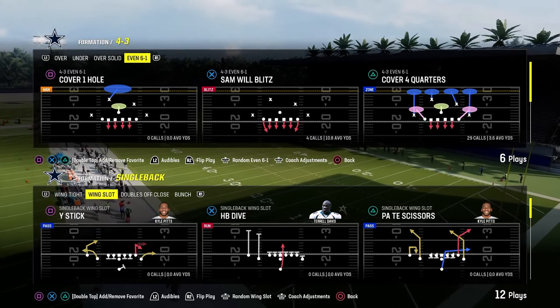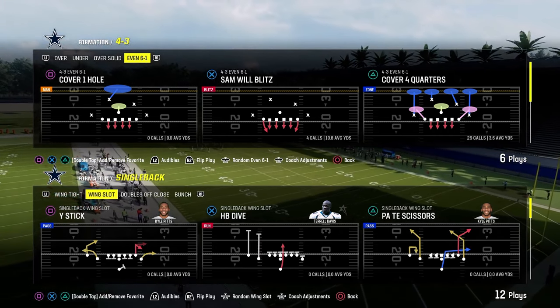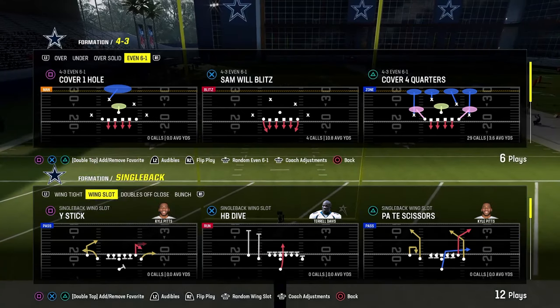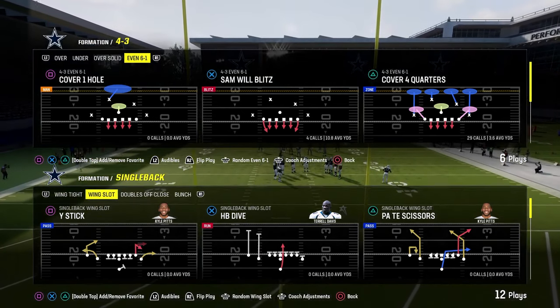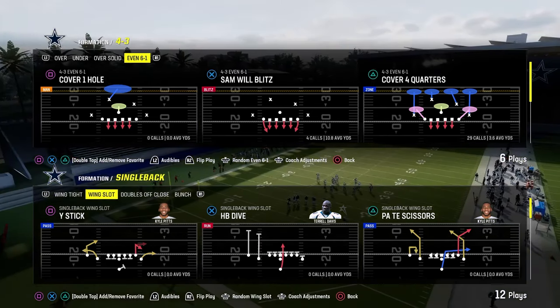Today's video we're going to show you how to stop pretty much every meta run in Madden 24, at least from under center, so that you can have a really good defensive system. We're going to first start out with wing slot out of the Colts playbook, and we're going to get into some other playbooks as well.